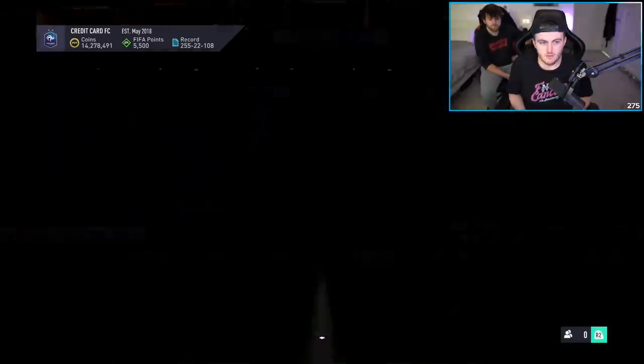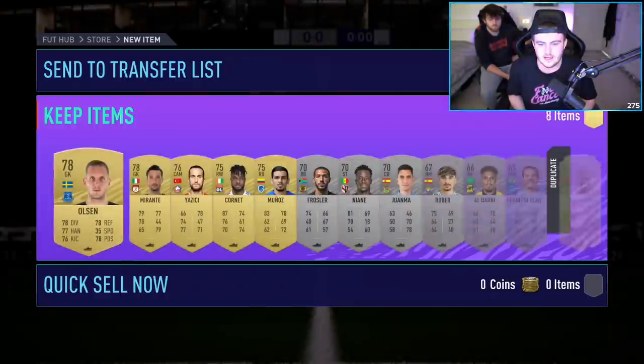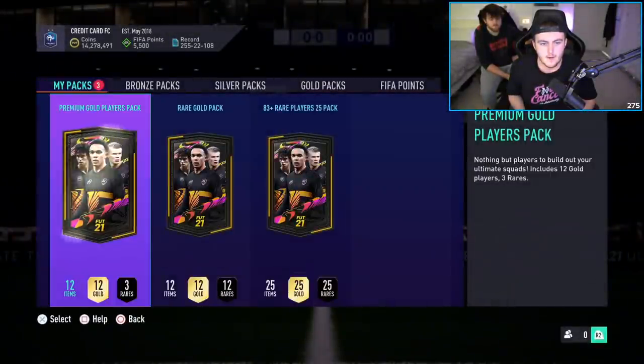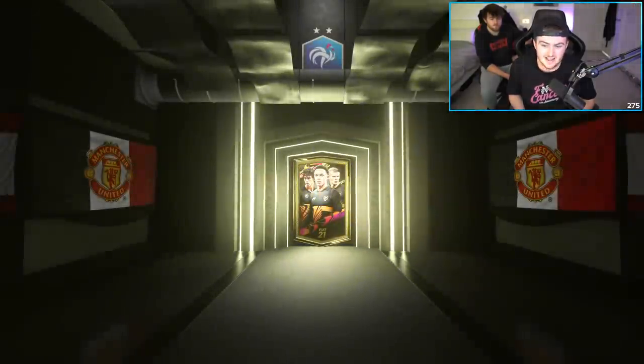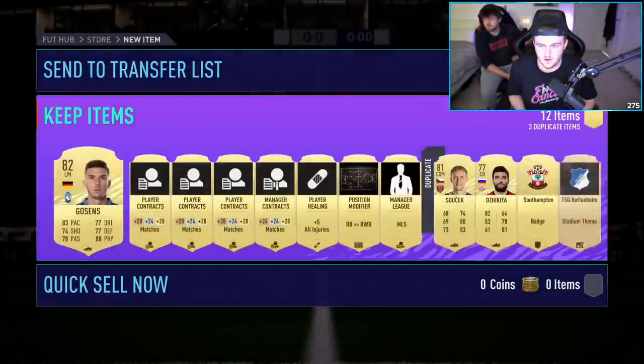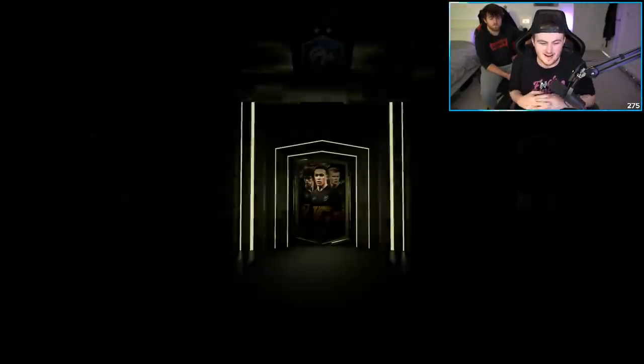We've got an Electrum Players Pack, a Rare Gold Pack, a Premium Gold Players Pack, and then we have the 25x83 pack. Nothing in the Electrum Players Pack — that's fine, we'll take the silvers and stuff like that for League SBCs. We have a Rare Gold Pack — I think this is from the Season Objectives, so it could be somewhat decent, but you never know. Got ourselves a non-board in that, that's fine. I'm hoping I haven't jinxed my pack luck with that Kimmich. We've got a Premium Gold Players Pack as well, and then the 83 plus 25 pack that I'm very excited to open.